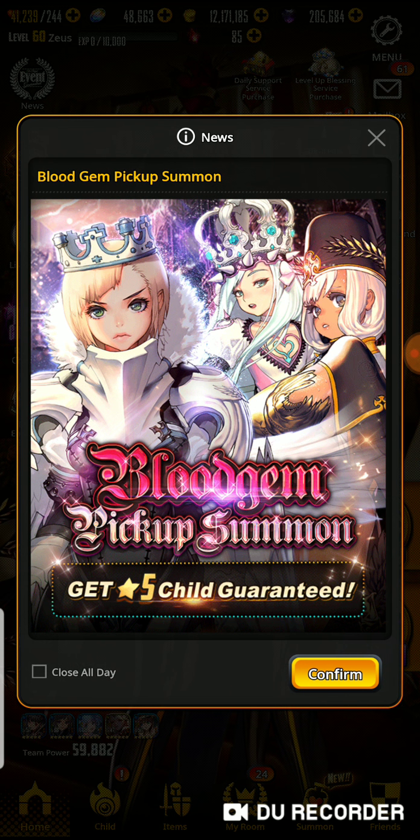And you have blood gem pickup summon — get a 5-star child guaranteed. And you can get Charlotte, Matt, or another character whose name I already forgot.